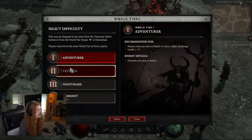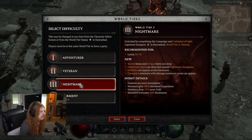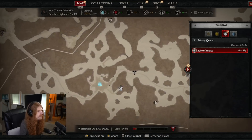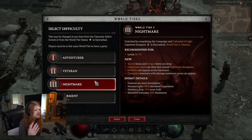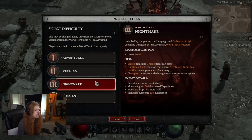Once you complete the story, it unlocks the world difficulty selector. You'll have tiers one and two, and then tier three will be locked. In order to go up to world tier three, you have to beat the capstone dungeon. The capstone dungeon is basically a yellow dungeon that appears on the map — there's one for each world tier. To go to world tier three, you have to beat the world tier two capstone dungeon. This is about a level 50 challenge, and the gear that drops from world tier three is about level 50 anyway, so right around that time is when the capstone dungeon will be achievable.